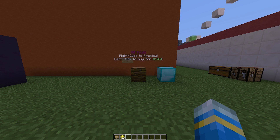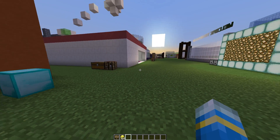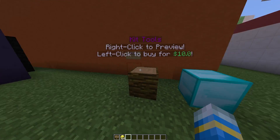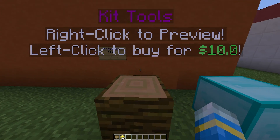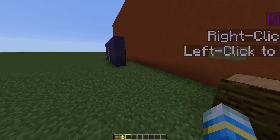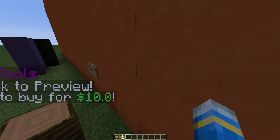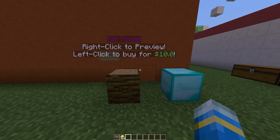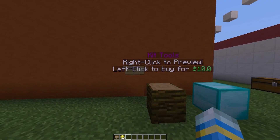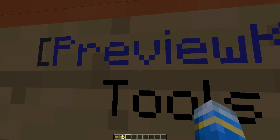Hey guys, welcome to another plugin tutorial. Today it's on PreviewKit, a really awesome plugin you can download for free off of Spigot. It allows you to preview and buy specific kits. You can assign it to a sign, a block, or a GUI. It's really configurable — a cool little plugin you could put in your spawn where players can look at all the kits and choose which one they want to buy.